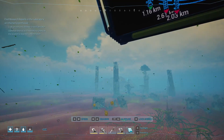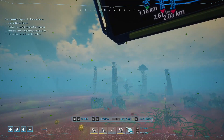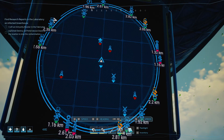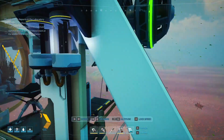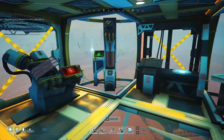What are we doing here? Craft an immunity booster. So we're checking out the areas. I need an immunity booster — that's the wrong one. We need to figure out what an immunity booster takes.